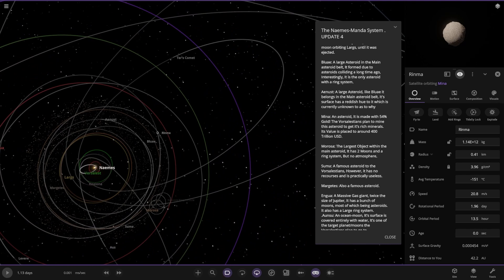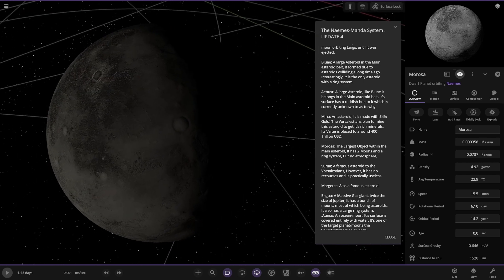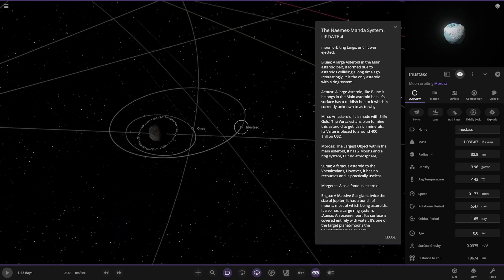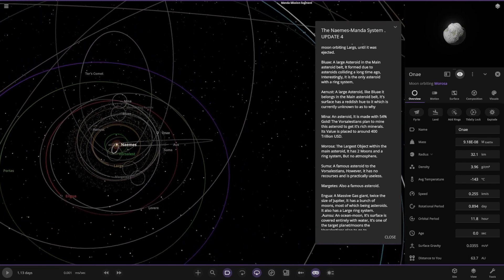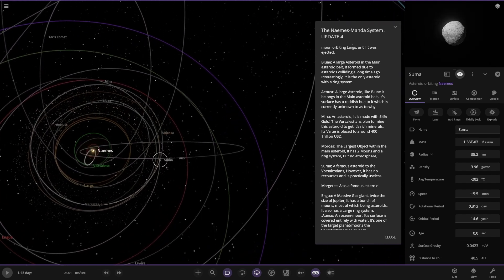Next up we've got Moros, which is the largest object within the main asteroid belt. It has two moons and a ring system with no atmosphere — so this is probably the system's equivalent of Ceres. There's also Sumer — a famous asteroid, however it has no resources and is useless — and another famous asteroid nearby.